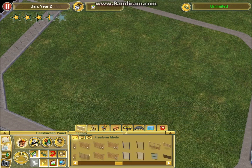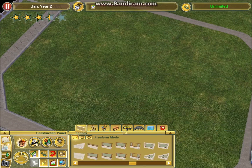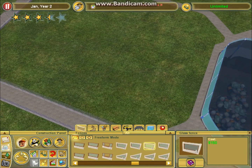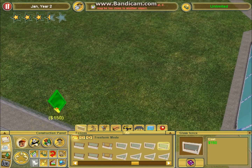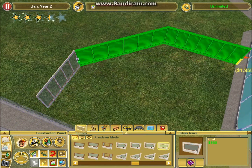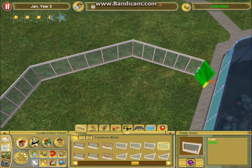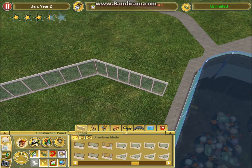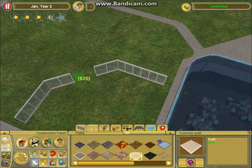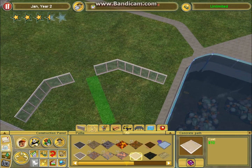I was gonna find a good wall. I kinda think pure glass probably would be the best. Oh, that looks nice. I'm gonna have it curl around. I should want it to start off here so that it doesn't look as weird. Let's find the center of the entrance, right there. There we go.